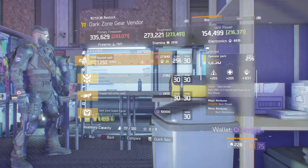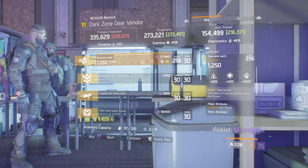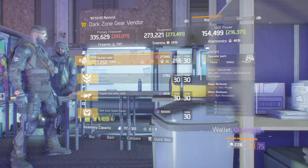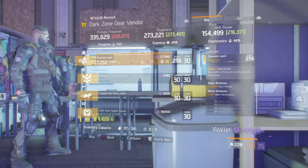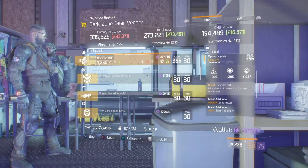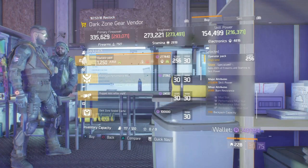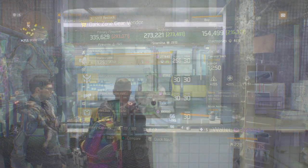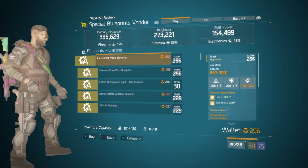My recommendation is to keep the electronics at 1257 and spec into that hybrid build. You could either increase the skill power or add health, crit rate, crit damage — whatever you want. However, if you feel the skill power and electronics are both adequate, you could put in ammo capacity or something like that where the burn resistance is. Nonetheless, a pretty reasonable specialized backpack and definitely worth checking out.